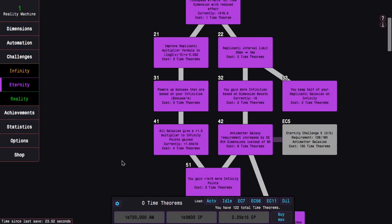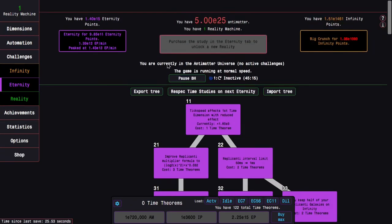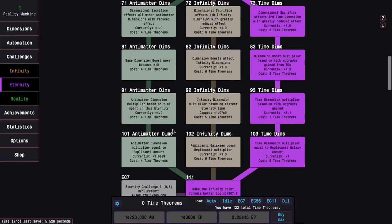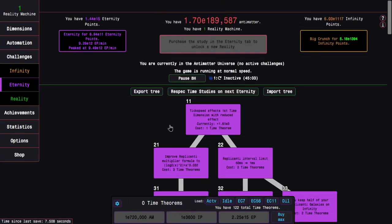I'm probably just going to get the eternity points, cap study 121 again, get the rest of the time theorems — which is just enough to basically max out the study tree at this point. We have caps on time study 121, and then we just keep going. What I wanna do now is 2E308 to try to get the Yodog achievements. Time study 121 is still capped, which is nice.